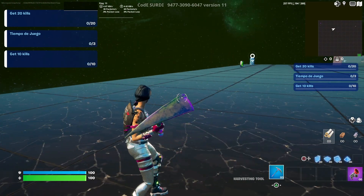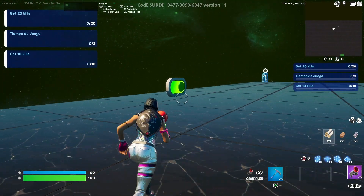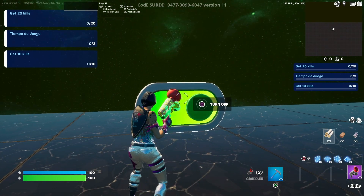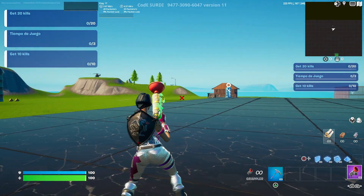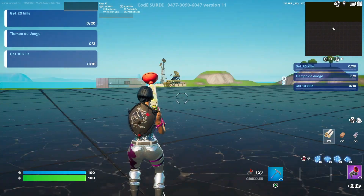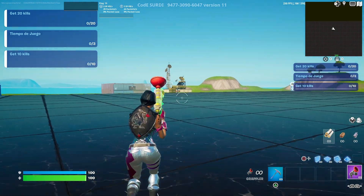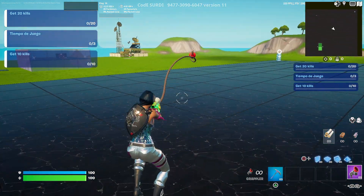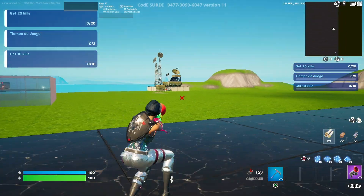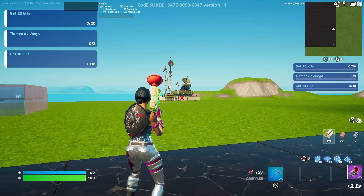Once you grab the grappler, make your way over to this green button right here and interact with it. This will change the environment around you. From the green button — which we've now turned red — turn right to where the spawn box is and to the right of that military base. Go ahead and make your way over to that military base. I'm not going to show the whole trip out there — I'll be back with you when I'm closer.